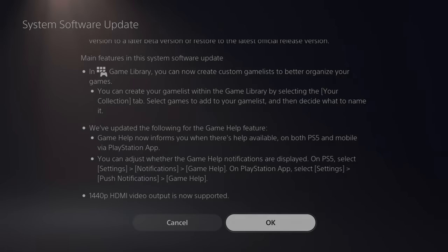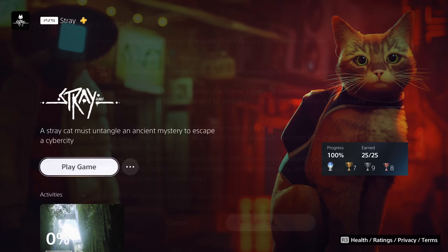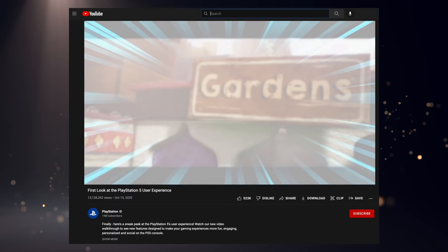Recently the new PS5 system software beta went live, and it's becoming abundantly clear that there are certain aspects of PS5's UI in terms of features and what they were trying to sell people nearly two years ago that are starting to fall short. These features are not nearly as sticky as Sony probably would have liked, and now they're trying to rectify that. Let's talk about it.